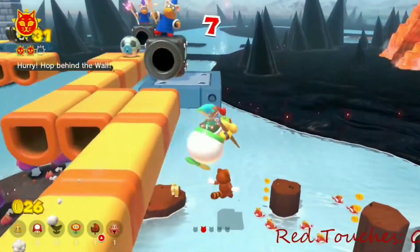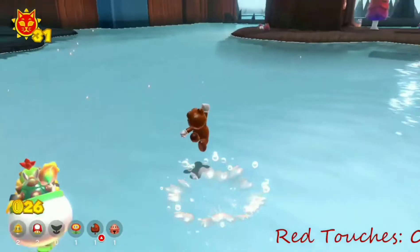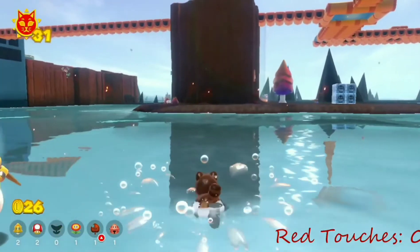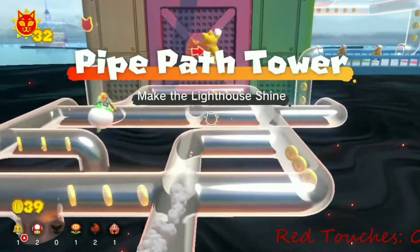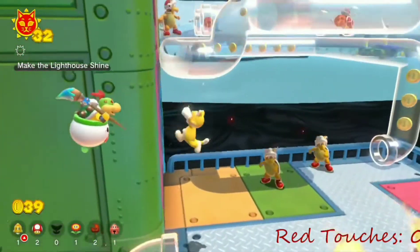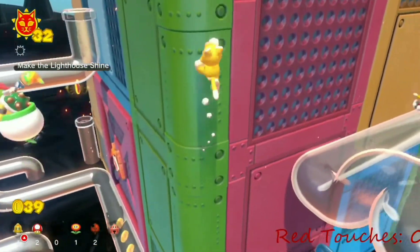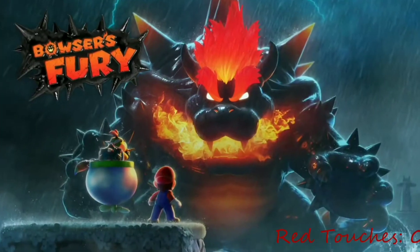After three shines of pain and suffering, Blast the Fury Blocks was actually easy to collect. After leaving Risky Whisker Island, I went to Pipe Pack Tower. There were some red parts of the wall, but everything was pretty easily avoidable, especially after getting out of Risky Whisker Island. Make the lighthouse shine, Blue Coin Bustle, Key to Cat Shine, and Blast the Fury Blocks were all pretty easy.